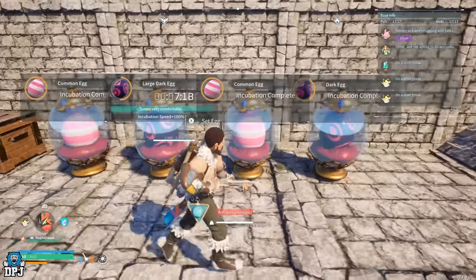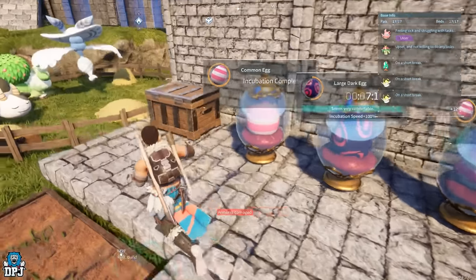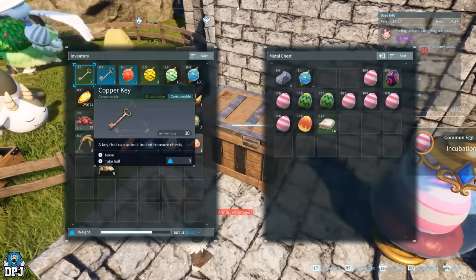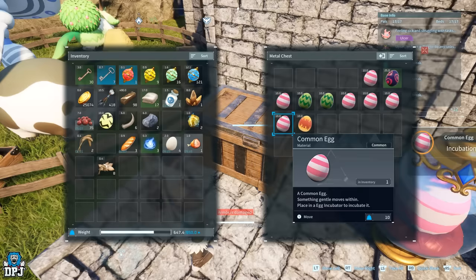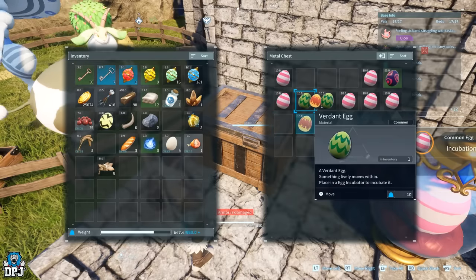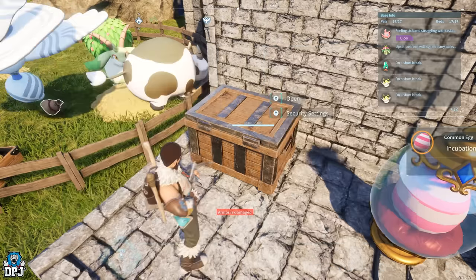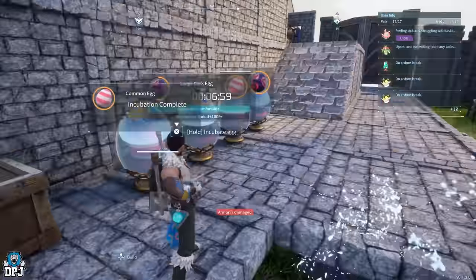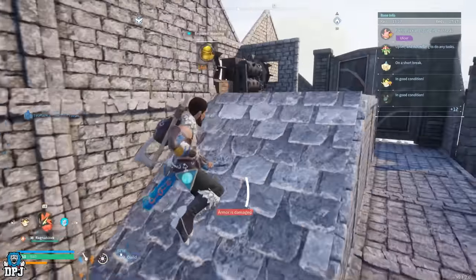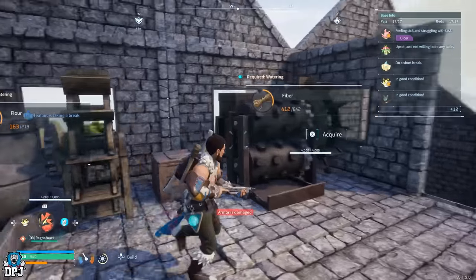Here guys we have my incubation lineup for my eggs. I've got my egg box here - as you probably know, when you build boxes in your base and you've got gatherer pals, they will put things in any box, it doesn't really matter. But that's actually my egg box.